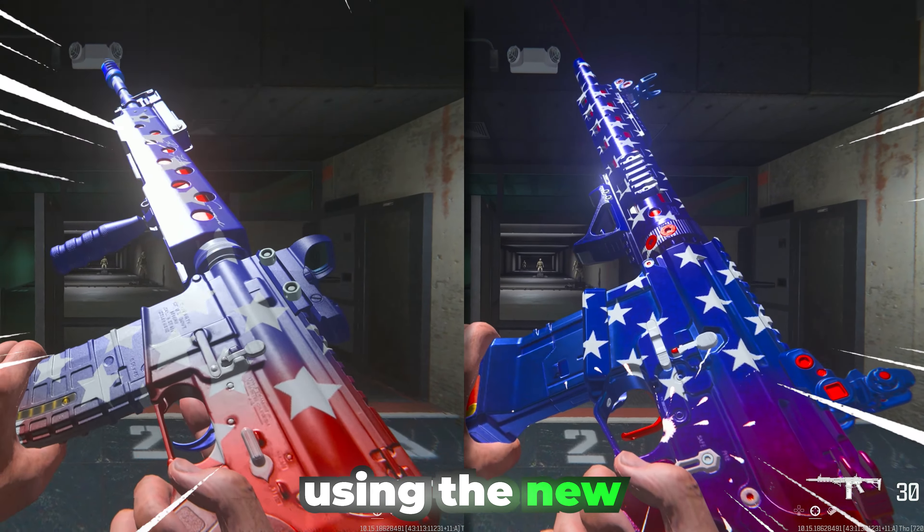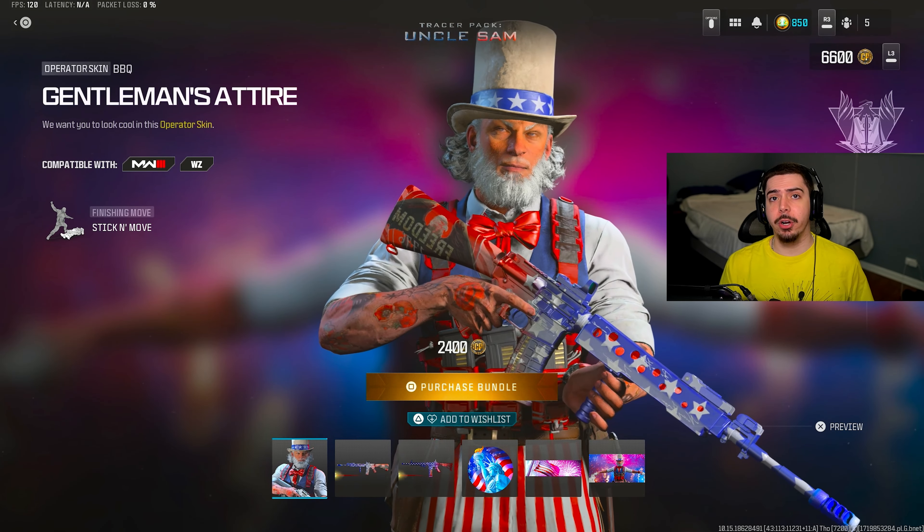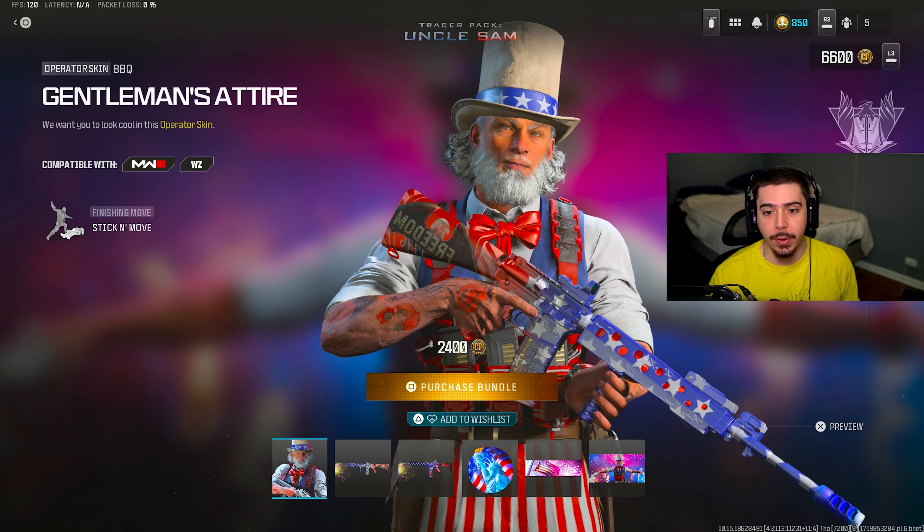Today we're going to be using the new 4th of July blueprints in Modern Warfare 3. I think the yearly 4th of July bundles are always some of my favorites because they shoot fireworks, they're very colorful and festive — you just cannot go wrong with getting this. Now this bundle does cost 2,400 COD points, which rounds up to 20 USD.